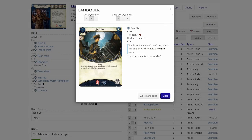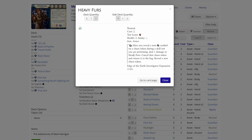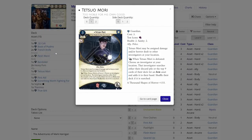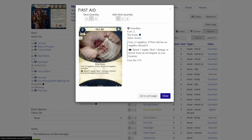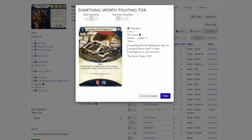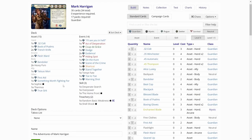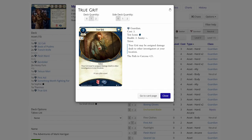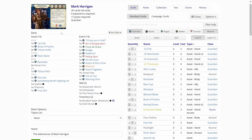Bandolier — not seeing it as useful. Two copies of Heavy First, which is a newer card — Heavy First gives you some mitigation against the auto-fail, and it also gives you health soak. Then we have Tetsuo Mori, which is a good ally for Guardians — you can get some assets you need by defeating Tetsuo Mori. Then we have First Aid for damage healing, Something Worth Fighting For for horror soak. We have one copy of Thermos and one copy of True Grit, so more health soak. We have a lot of soak in this deck, but not really good ways to investigate yet.